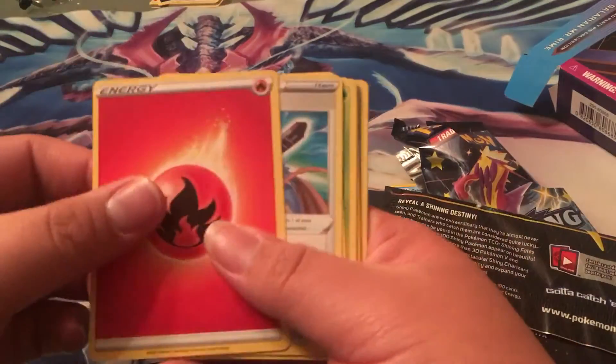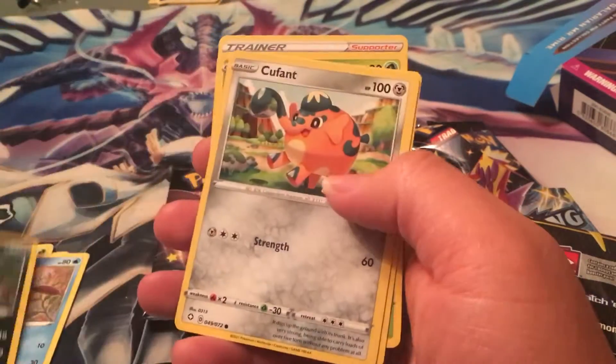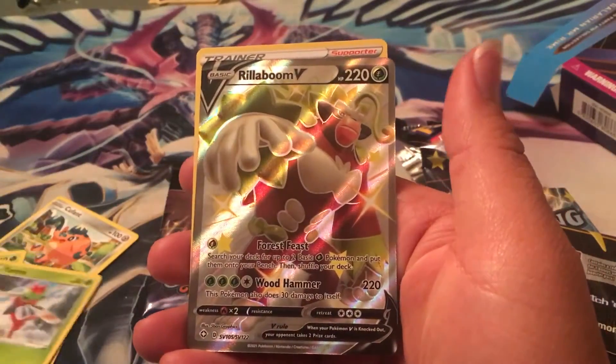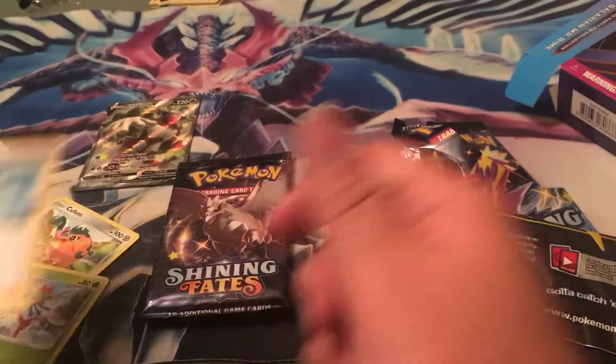Fire Energy. Rusted Sword. Ball Guy — still need that full art. Chudle. Spinarak. Q-Fent. Gossiflir — pulled a shiny of that one in the last one. And a shiny Rillaboom V! That's one I was missing because I pulled the V-Max already. So that's nice.